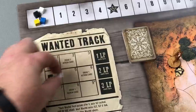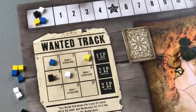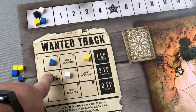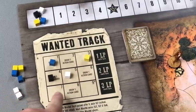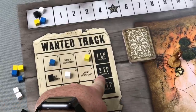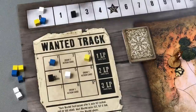Multiple players — or even all players — can be wanted throughout the course of the game. At the end of every single turn that a wanted player takes, that player earns LP equal to the row of where his colored cube is on the wanted track — the more wanted he is, the more LP he earns. In Billy the Kid's case, at the end of his turn he will earn two LP, so we'd move his black score marker up the track two spaces.